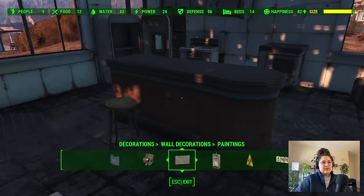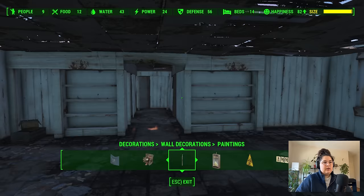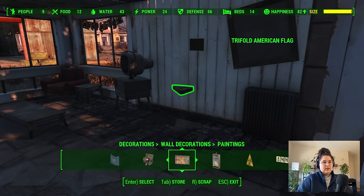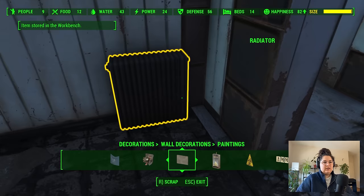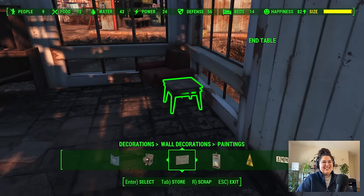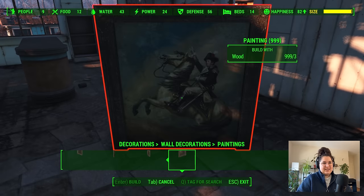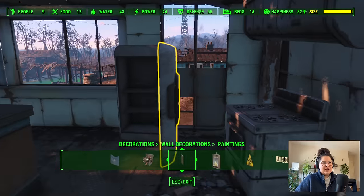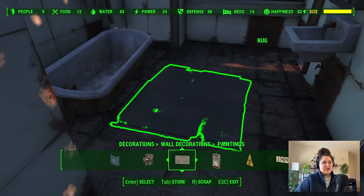Oh, I can get rid of that ceiling lamp — that's new. The other ceiling lamps didn't let me get rid of them. Counter — can't get rid of that. So before I destroy the stuff in the kitchen, we'll keep the flag. Thank goodness. There's so much stuff in here to scrap — I really didn't know what we were going to do. I know there's that glitch where you can drop a bunch of stuff and then scrap it, and that counts.